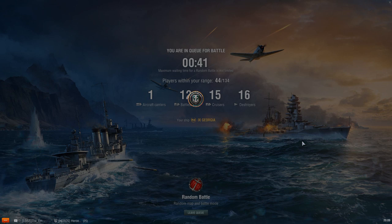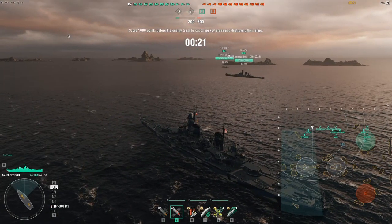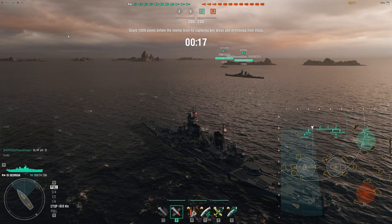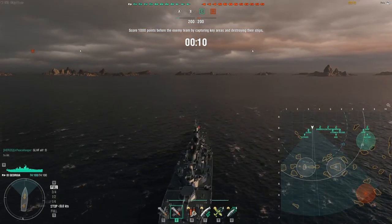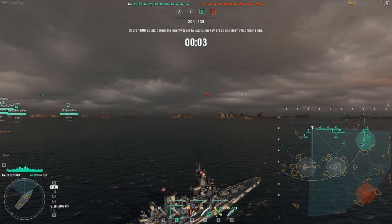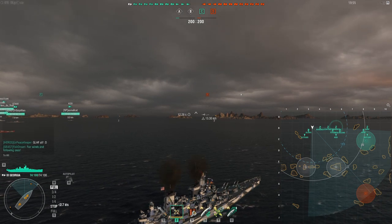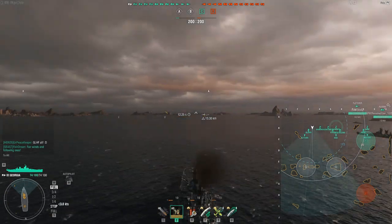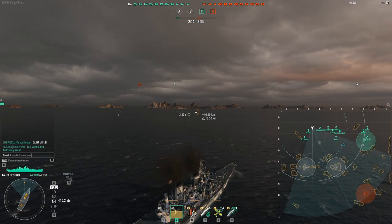Vision control is one of those concepts I've talked about before, but I feel it's important to cover again. You cannot engage a ship you cannot see, you can't counter moves made in stealth, and destroyers and carriers control vision. So why does vision control remain one of the most common problems among World of Warships players? Vision control means seeing enemy ships while not being seen yourself, except when you want to be.